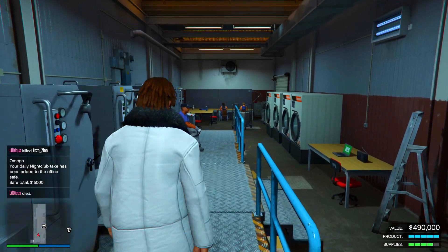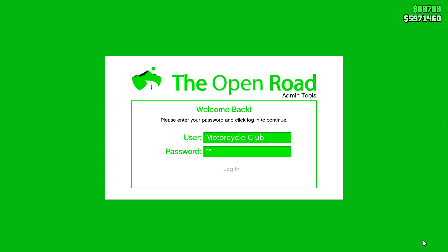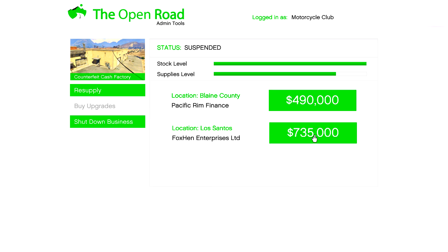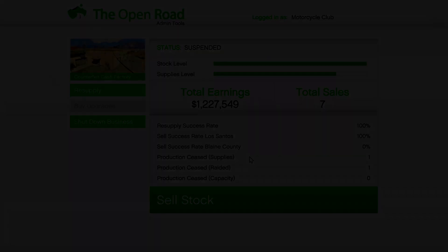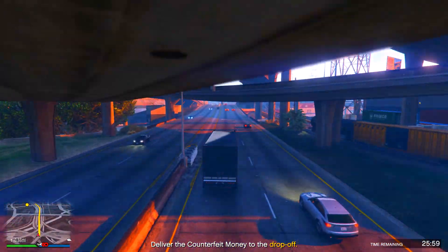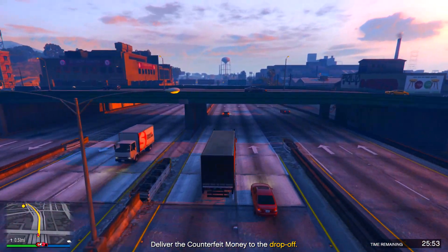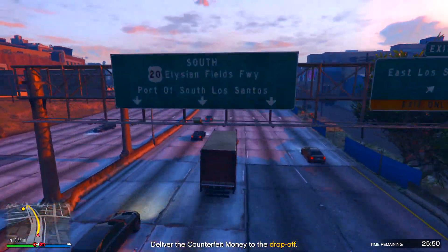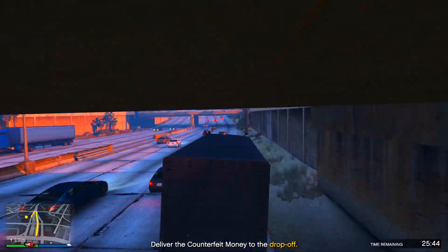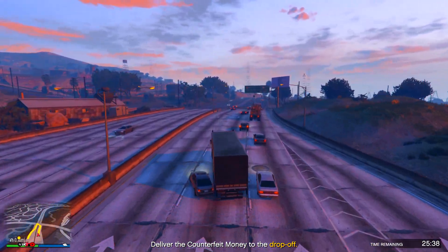Now let's talk about doing the delivery missions and selling your stock. What I like to do is wait for the business to fill up all the way and sell it all at once so I don't have to do a bunch of sell missions. The only thing is when you sell a full warehouse solo, you can sometimes get multiple delivery vehicles. For example, if you get four vehicles as a solo player, you probably can't deliver them all in under half an hour — especially if you get the old mailbox vans, which are super slow. But if you get four bikes, you can definitely do it solo.